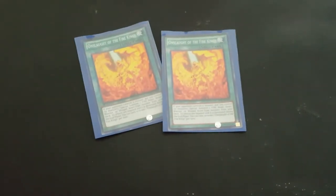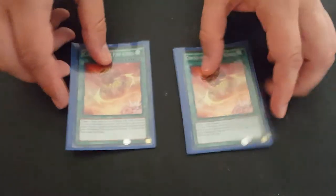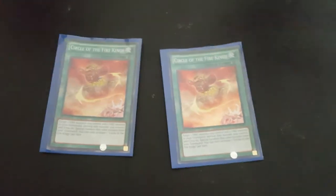On to the spells. We play two Onslaught of the Fire Kings, which special summons out your Big Chicken usually. Two Circle of the Fire Kings — it's a really good way to dodge effects and destroy your Fire Monsters.